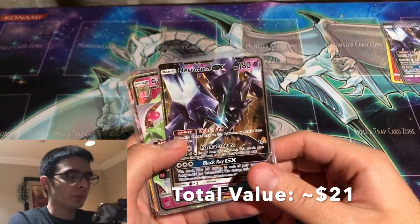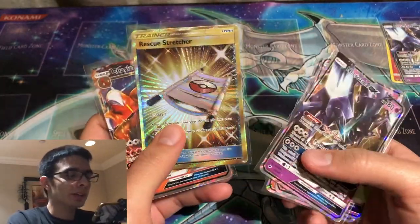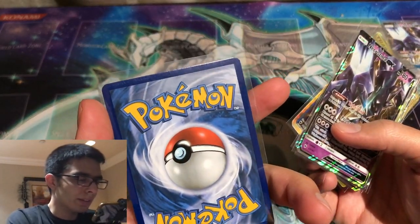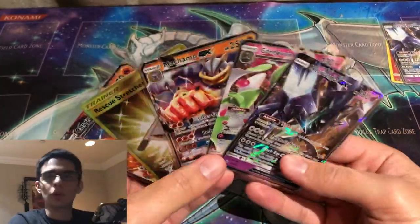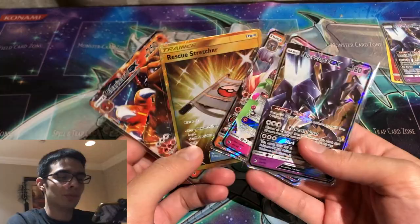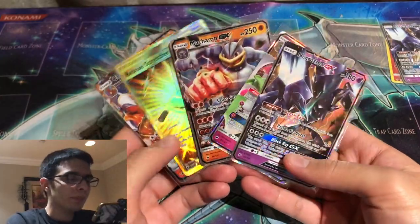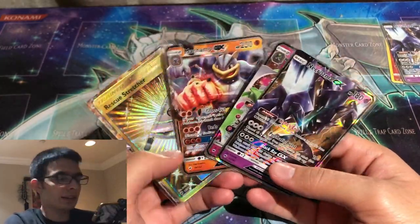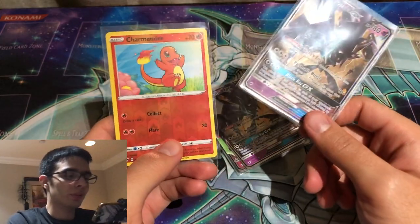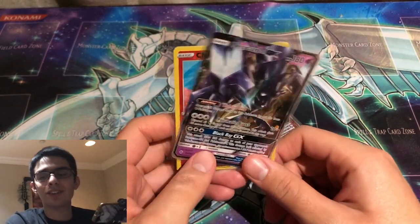Alright everybody, to recap our pulls: we got a Necrozma GX, a Gardevoir GX, and a Machamp GX. For a secret rare we got a Rescue Stretcher — a really cool looking gold card. And probably the coolest pull, we got a Charizard GX, unfortunately with the top looking a bit messed up, so definitely not getting it graded, but still a really cool card to have. Overall I'm happy I took one last shot at going for that Charizard. It's a really cool card, but going for it is just way too expensive, so I don't think I'll be doing too many big Burning Shadows openings going forward. I really appreciate your support — and I'm giving away this Necrozma GX and this reverse holo Charmander. To win, leave a like, subscribe, and comment below. I'll catch you guys in the next one — bye!